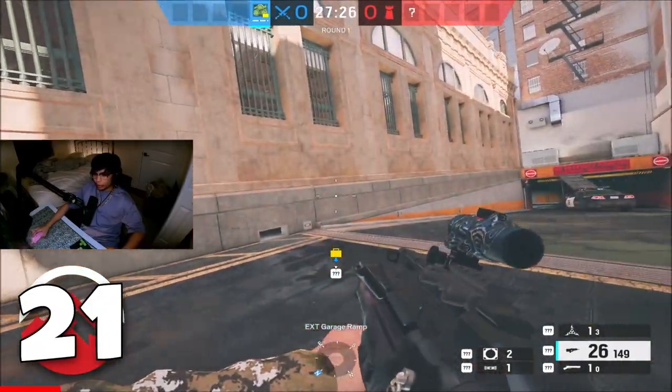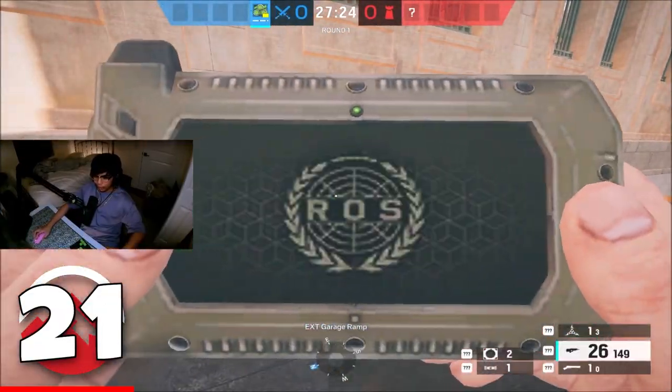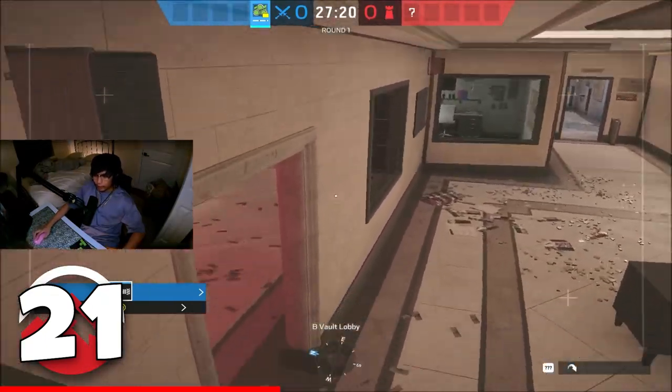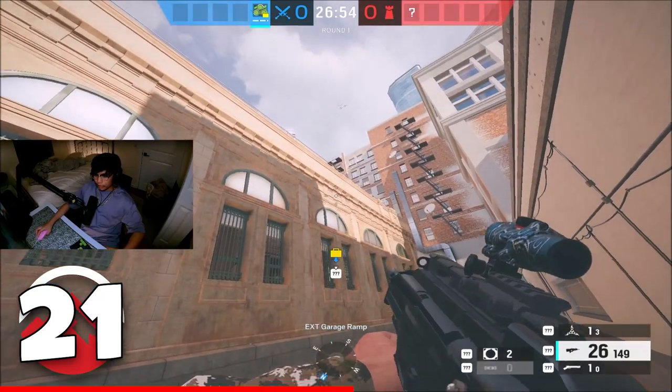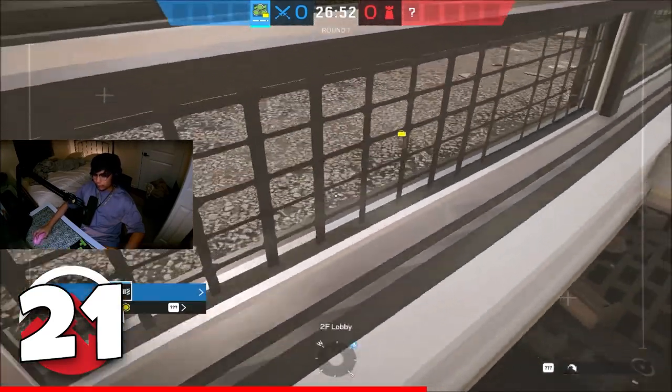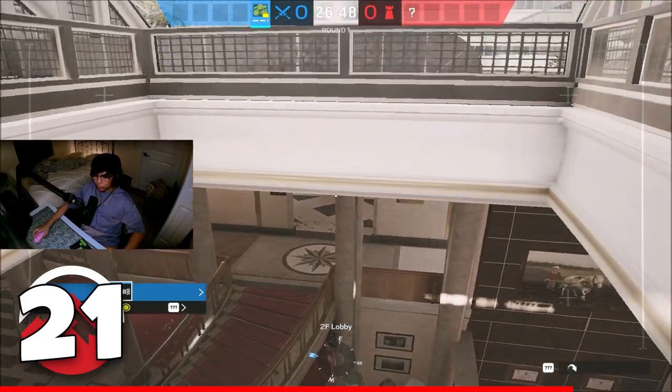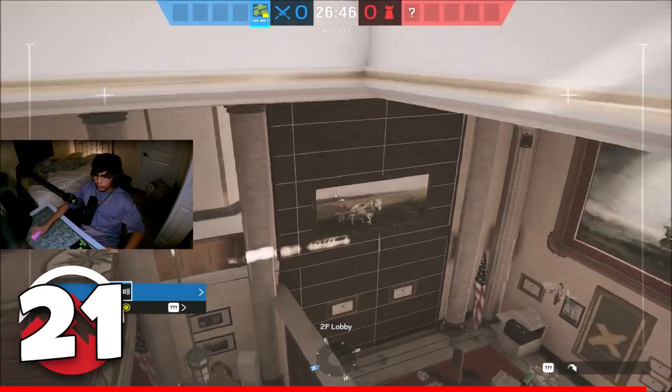Here are the two drone spots I always use on bank. Right over here on this drone hole, it leads all the way to basement — you can see anyone playing elevator and completely cover this entire backside. For my second drone, I threw it onto the roof and into skylight. If you put it right over here, you can see anyone bottom spiral, trump, going banana, or anyone top elevator.